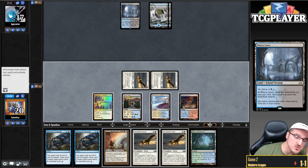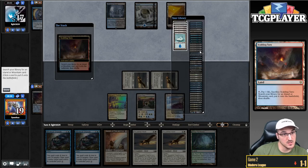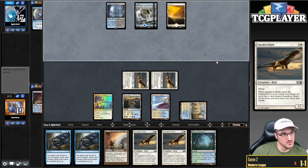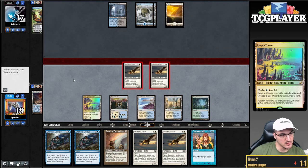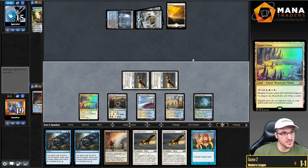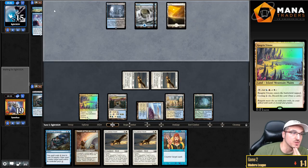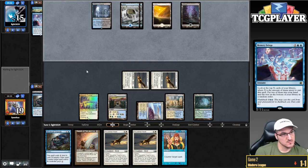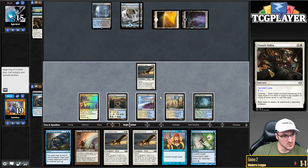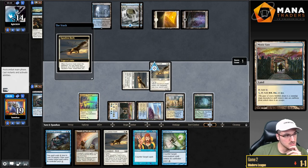They draw two — up to nine cards. Fetch on end step, get a tap land. Untap — they have to go to hand size. I wonder if they kept Supreme Verdict. Discarding to Teferi's Hero ability. Pass the turn — I'm probably never going to play this Sword until it's safe to tap out. Maybe I should have let that resolve, actually, for the same reason as last turn. My opponent would have had to go to hand size again — that was a mistake. Swing — I think two Hawks is the sweet spot.